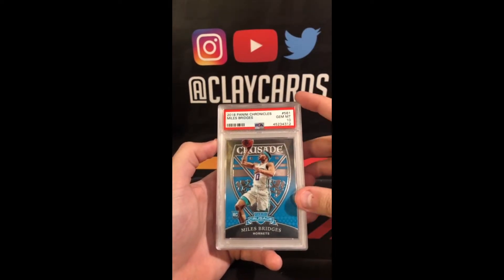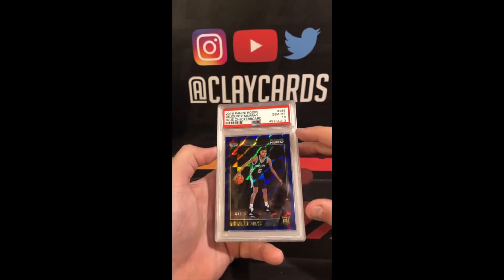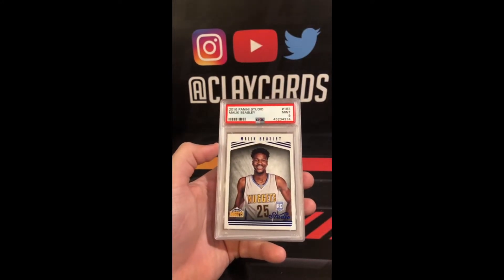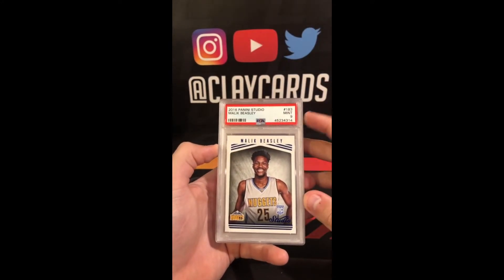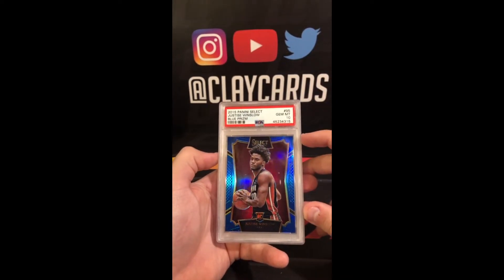Miles Bridges Chronicles 10. Deontay Murray Blue Checkerboard out of 75, 10. Malik Beasley Studio Rookie 9. Justice Winslow 2015 Select Blue Prism 10, out of 249.